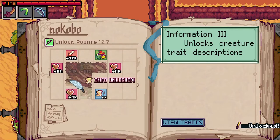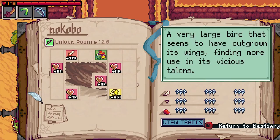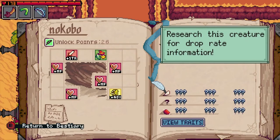By investing points into a Bestiary entry, you'll also learn more about a particular creature, including details like its resistances, traits, and drop percentages. You could also learn new recipes that will open up new crafting options.